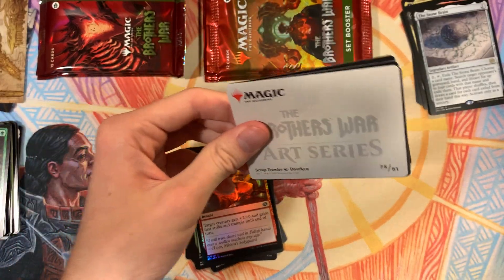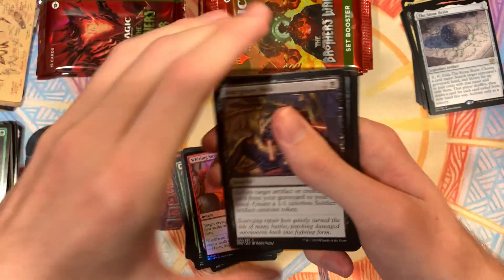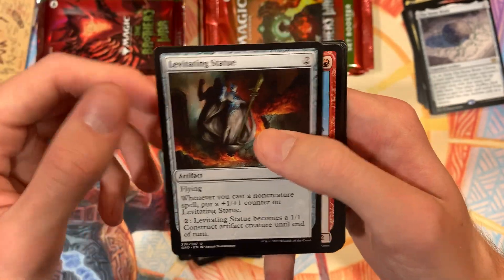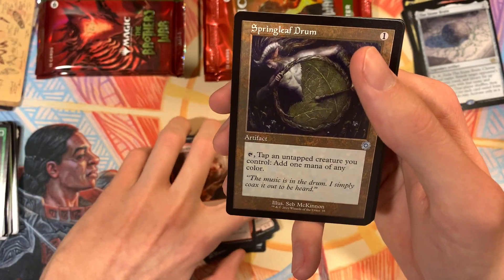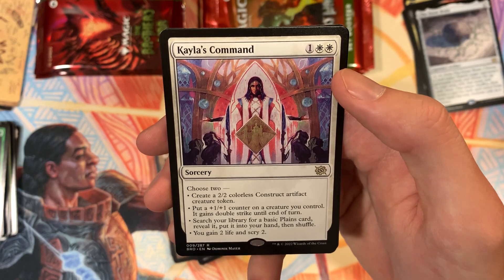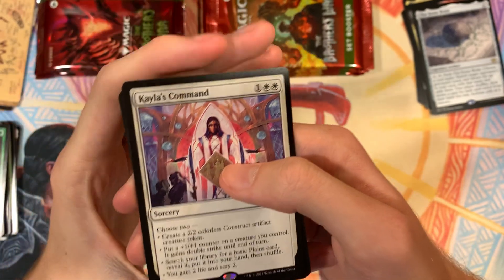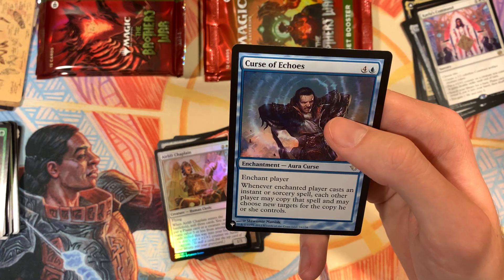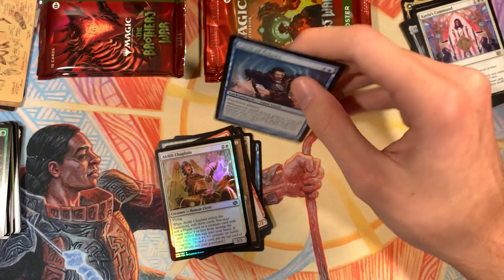We're halfway through our Set Booster Packs. Art card and a Forest. Emergency Weld, Veteran's Power Blade, Warlord's Elite, Gix's Caress, Gruesome Realization, Levitating Statue, Monastery Swiftspear — which I think is really awesome to be in Standard again. Obliterating Bolt, Springleaf Drum, Kayla's Command: choose two — create a 2-2 colorless Construct Artifact Creature Token, put a 1-1 counter on a creature you control and it gains Double Strike until end of turn, search for a basic land and put it in hand, or gain two life and Scry 2. Airlift Chaplain Hollow and Curse of Echoes — Enchant Player. Whenever the enchanted player casts an Instant or Sorcery, each other player may copy that spell and choose new targets.